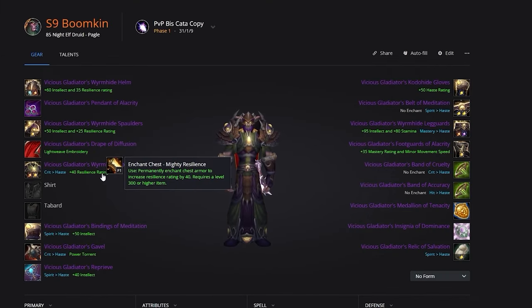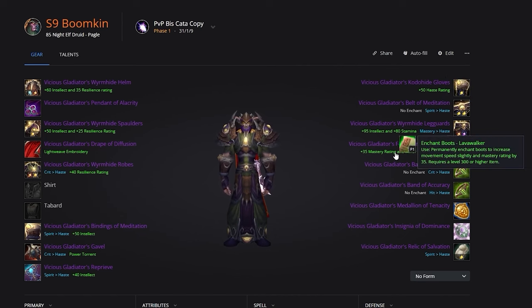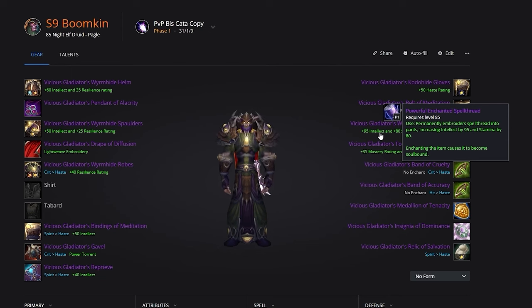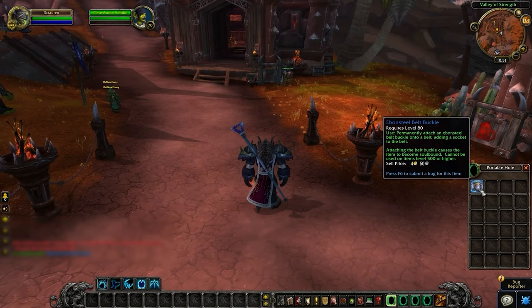For the chest, you can either do Peerless Stats or Mighty Resilience — Mighty Resilience is recommended by default as it increases your survivability. You'll then grab Mighty Intellect for your bracers, Haste for your gloves, and Lava Walker or Haste on your boots. Lava Walker is a good alternative for boots if you want movement speed, as while it doesn't affect cat or travel form, it does increase your movement in Moonkin form. We recommend Tailoring for your profession, which means your cloak will be enchanted with Lightweave Embroidery. For the remaining slots, embellish your legs with Enchanted Spell Thread, put Power Torrent on your main hand, and Superior Intellect on your off hand. Don't forget to get an Ebonsteel Belt Buckle for an extra gem slot.